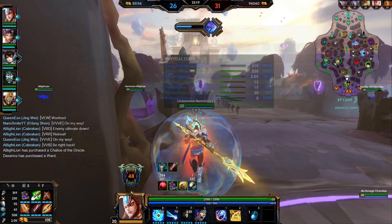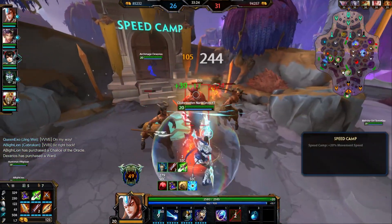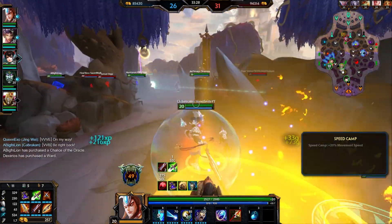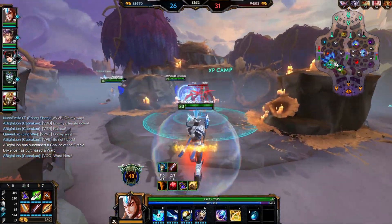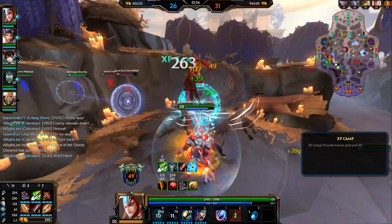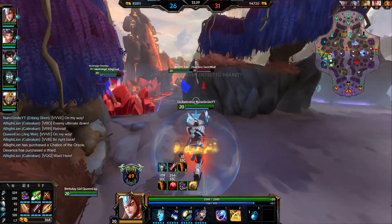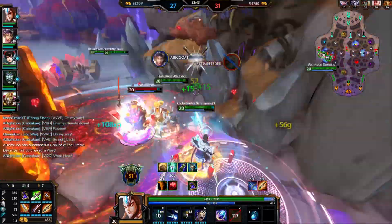I'd switch Magi's if they didn't have hard CC and get a Heartseeker instead. But for now, you just got to deal with what you've got. I hear Thanatos coming somewhere. Let's see if we can kill Artemis here — nice!